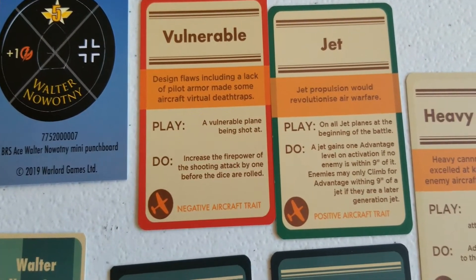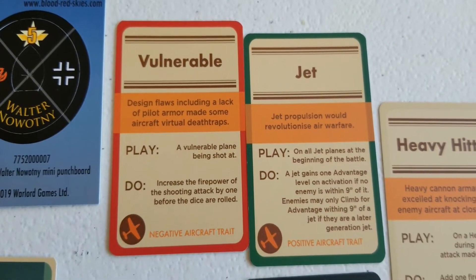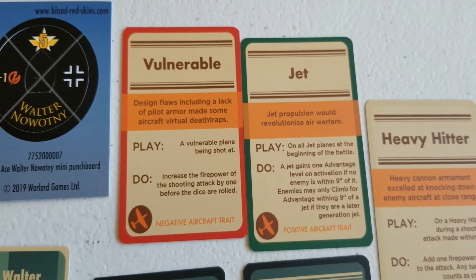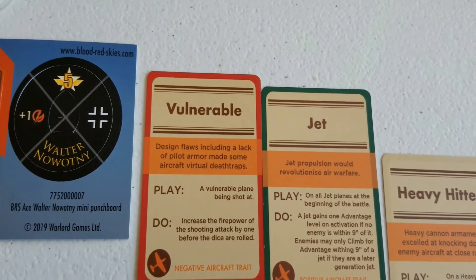Vulnerable means basically anybody shooting you gets an extra die. Jet has some really interesting abilities: Jet gains an advantage level automatically if there are no enemies within nine inches of you, and then you prevent enemies within nine inches from climbing for advantage - unless they are a later generation jet than you.